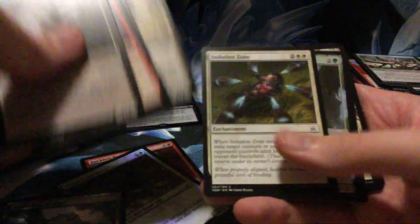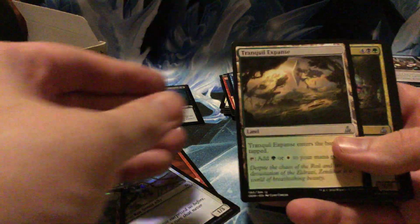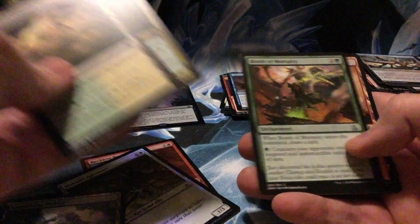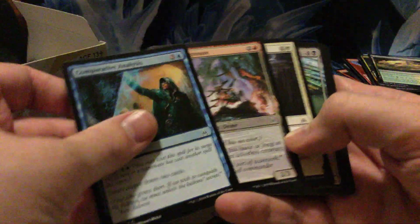Is that the guy getting burnt in Radiant Flames artwork? Probably. Wastes! Bonds of Mortality, another Wandering Fumarole — I got one of those in my fat pack. Is it a creature land, or man land, or slow land? Whatever you want to call it — land. I still think it could be a girl. How do you know? There's no way to know — it's a land!